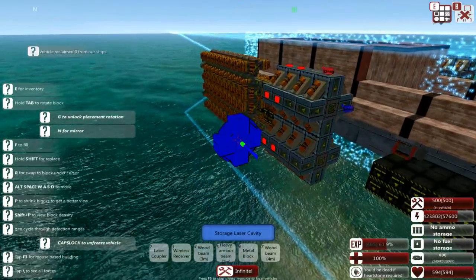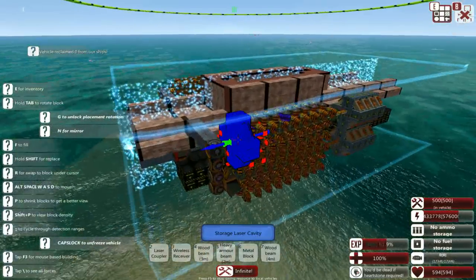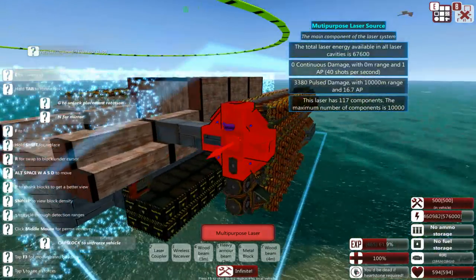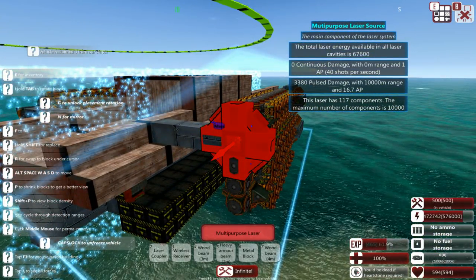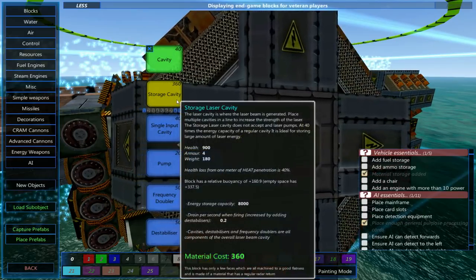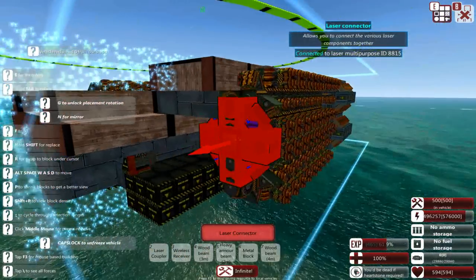As you can see on the right-hand side, we're using a lot of engine power to feed this. 3,000 pulse damage right now. Wow, I did not realize those things hold so much power. I don't really use these very often — now I'm suddenly starting to think maybe I should.